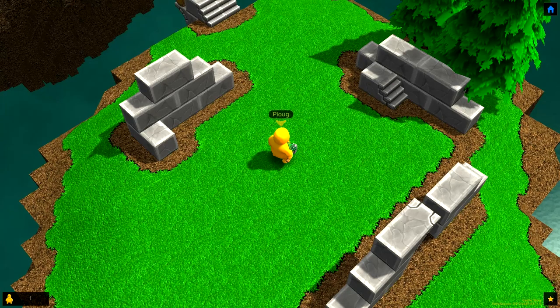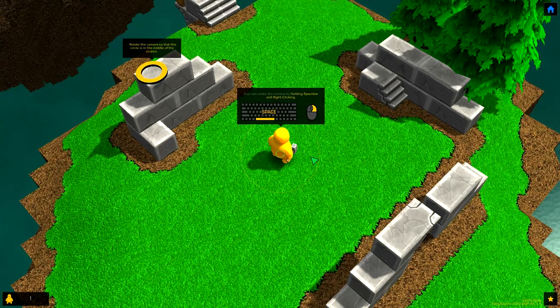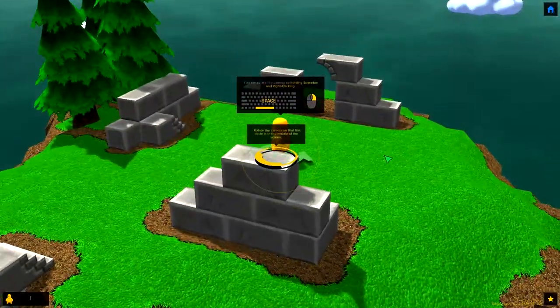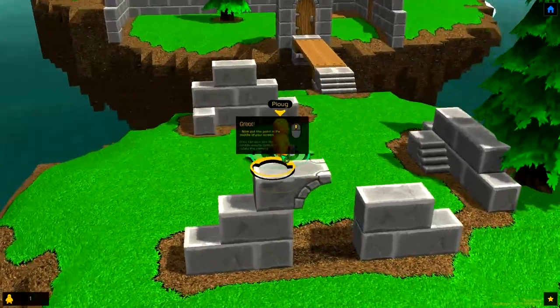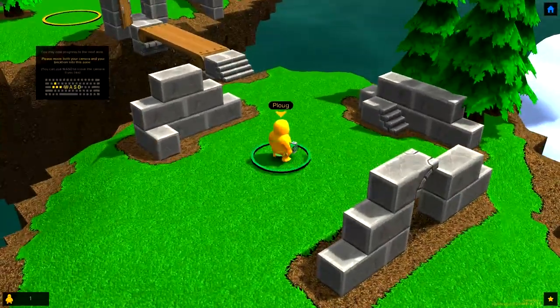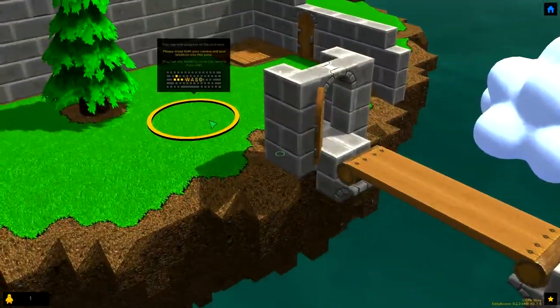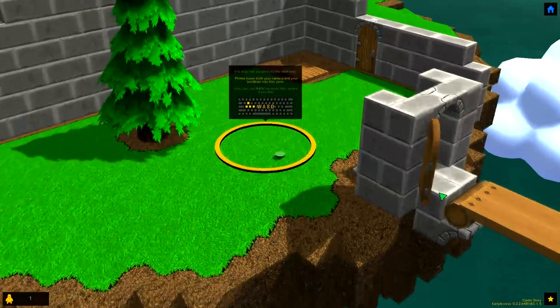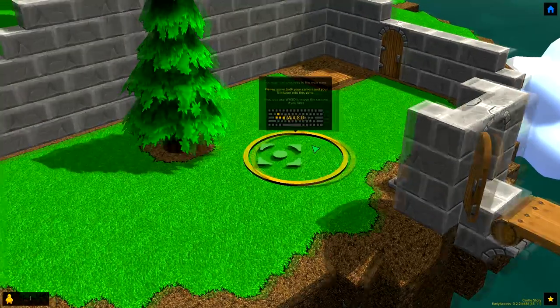Now you know how to move the camera, let's try rotating the camera. Rotate the camera so the circle is in the middle of the screen. There we go. Oh, this is a cute little tutorial, isn't it? Wonderful. Come on Ploughg, let's go, shall we? Oh, we can do what? We can both move the camera and other rubbish.